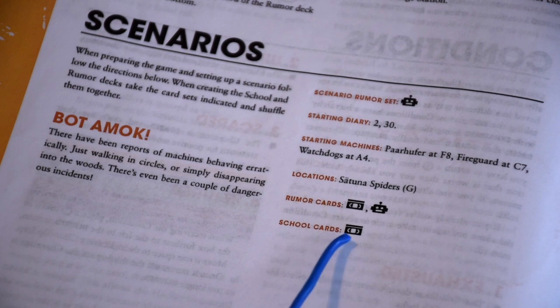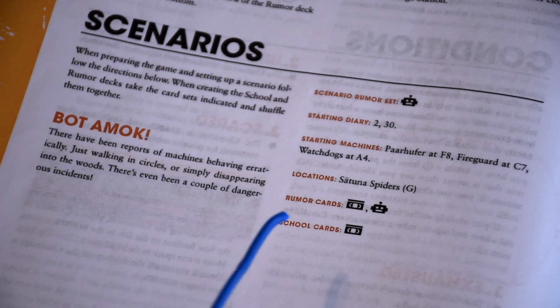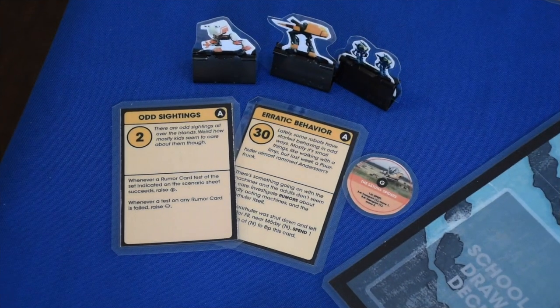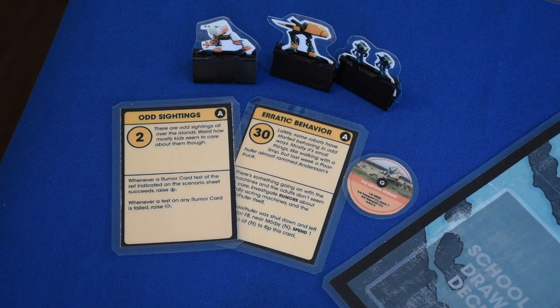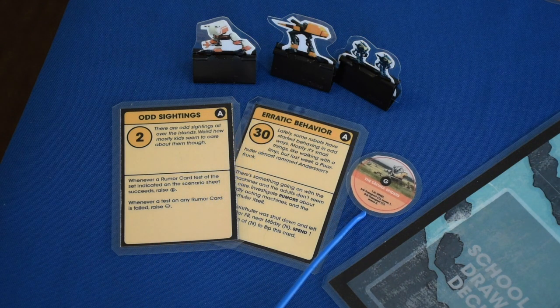The school card set is going to be the cassette tape. With this PNP, everything is pretty much set up for you — you don't have to separate any of the cards, as those are the only cards that come in the PNP set. Check the scenario sheet and place the relevant machine figures and location tokens on the board. Find the relevant diary cards — listed at the back of the scenario book — which are cards 2 and 30. Token G starts out on the board.